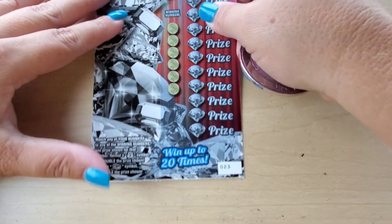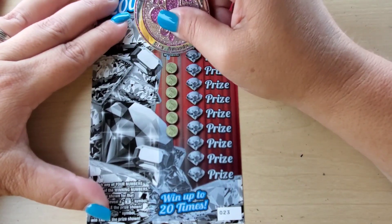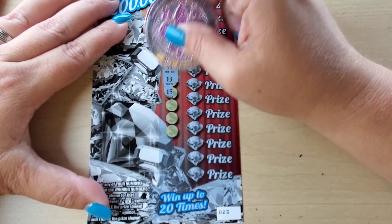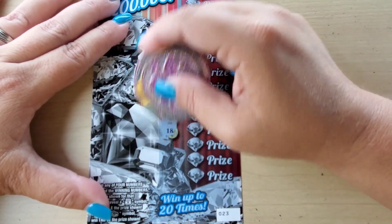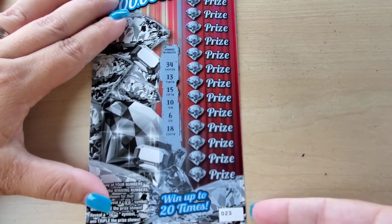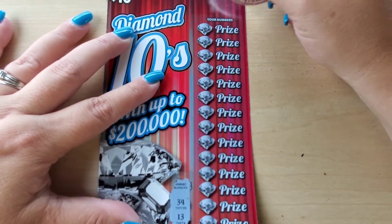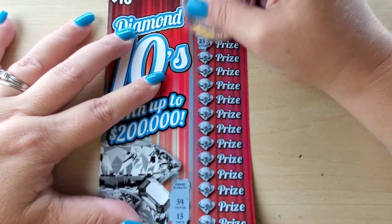Will ticket number 23 go back to back? I hope so — I got my 23 coin. 34, 13, 15, 10, 6, and 18. Wow — all low numbers pretty much except for that 34. All right, here we go. We have a 1 and a 23.